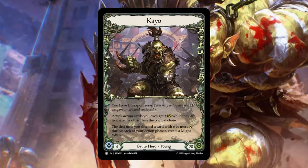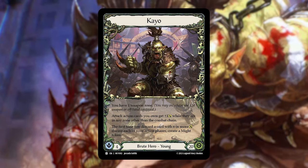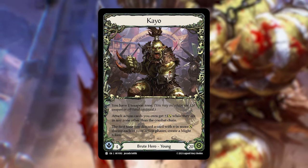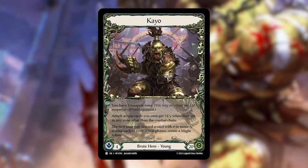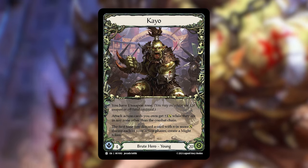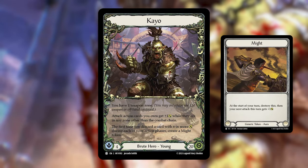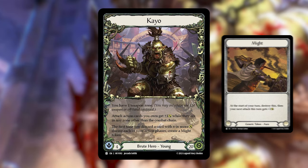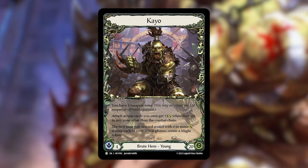K.O. returns to flesh and blood, wounded but all the fiercer for it. He is a young Brute hero with 4 intellect and 20 health that says you may have 1 weapon zone. Attack action cards you own get plus 1 attack while they are in any zone other than the combat chain. The first time you discard a card with 6 or more attack during each of your action phases, you create a Might token, which pops at the beginning of your turn and gives your next attack that turn plus 1 power. K.O. is all about swinging big attacks and putting big numbers on the combat chain.